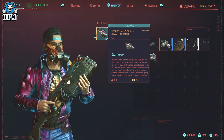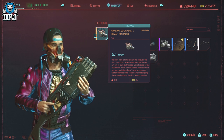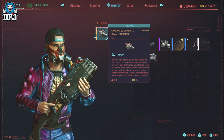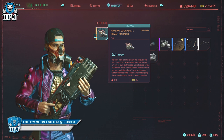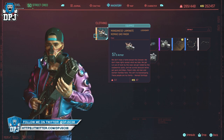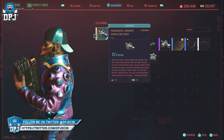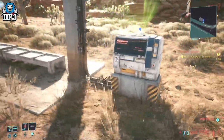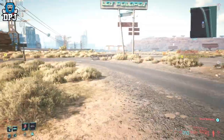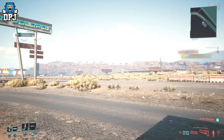This gas mask, called the Manganese Laminate Nomad gas mask, is actually an item you can just travel to and get for 100% free. There's absolutely no shooting involved at all. You can find it at the location seen on the screen now.